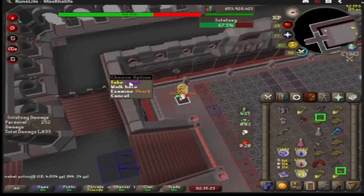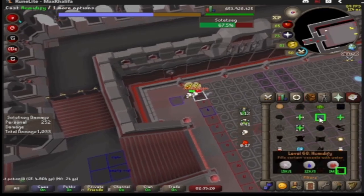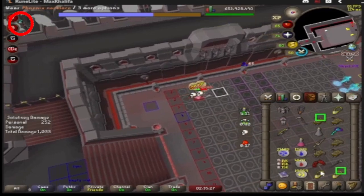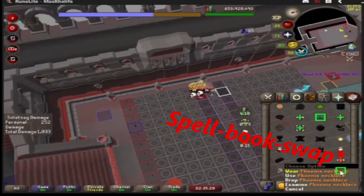After you start running, you need to wait two ticks before you click Humidify on instance one. During those two ticks, you can equip your first Phoenix Necklace, eat a shark if you are below 20 HP, and if you have fast clicks, even equip your Hammer and Defender. Humidify will last you until halfway through the maze, and when it ends, you must equip a new Phoenix Necklace and cast Humidify in the same tick, again being on instance one.